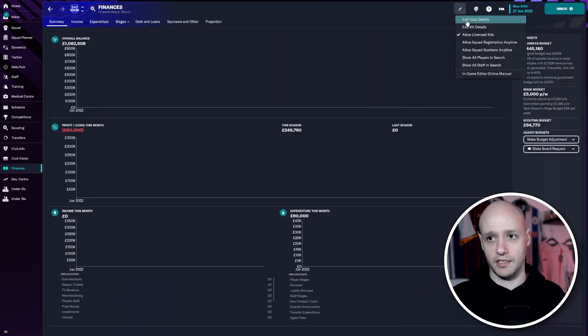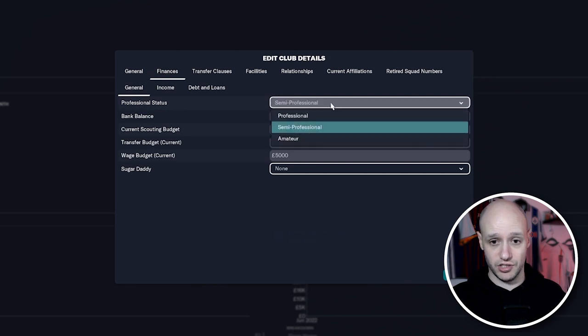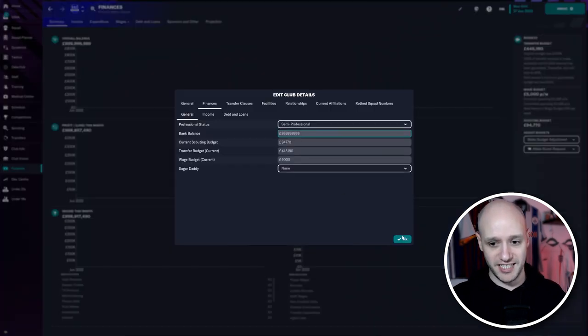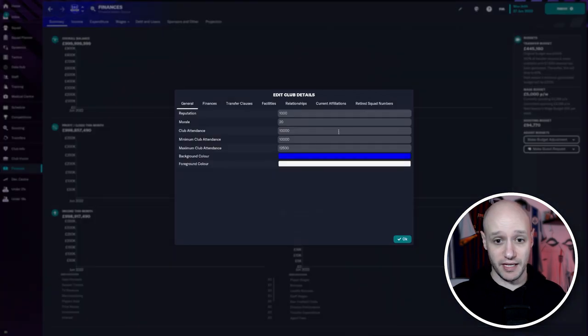And then lastly, finances. If we go to Edit Club Details, you can literally do everything in here: reputation, morale, club attendance, change club colours, finances, change professional or semi-pro status, bank balance. Let's do 999 million — and you can see it changing in the background. There we go, we've now got virtually a billion pounds.